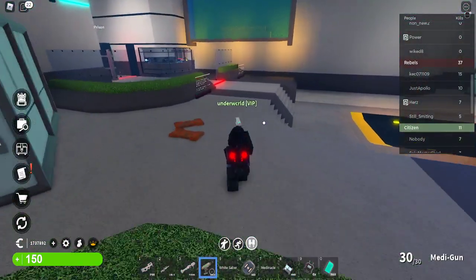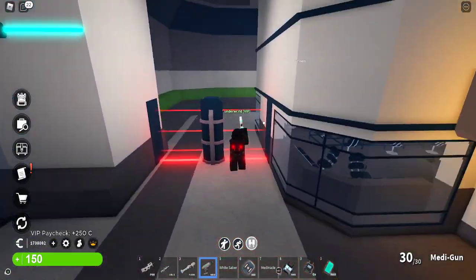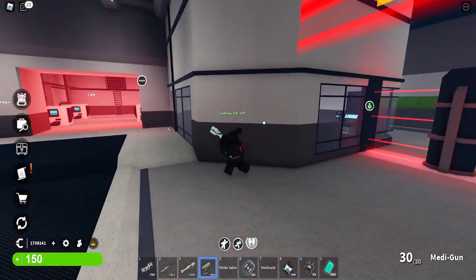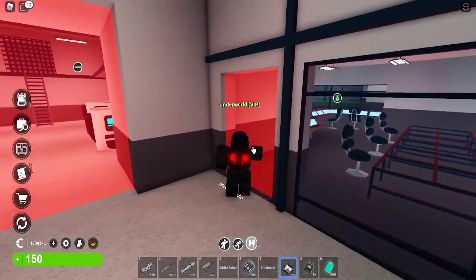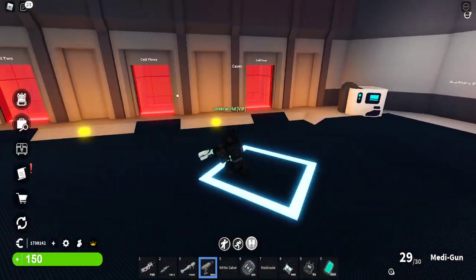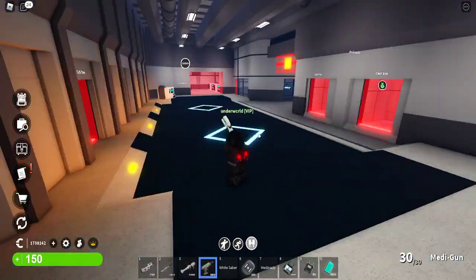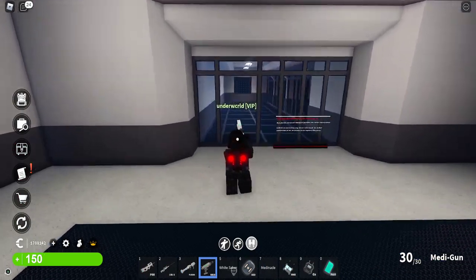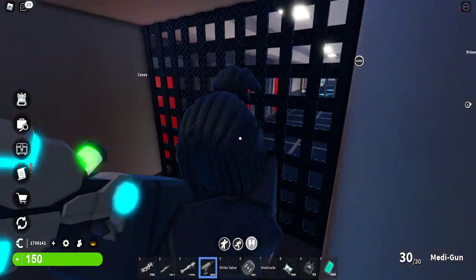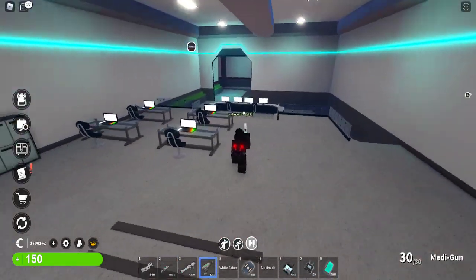I'll fly over these lasers. This is the prison. As a citizen, you can get in with a hacking device and click to free everyone in jail. These are the cells — you get jailed for about 30 seconds and then teleported outside. There's also solitary, though I've never seen anyone go in there. That vent leads back to the police station.